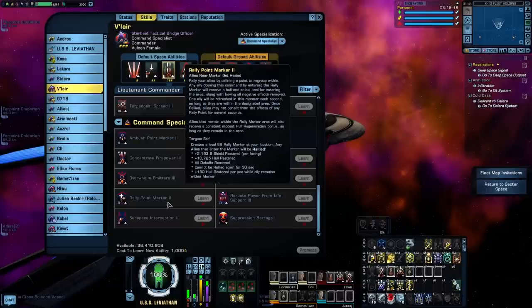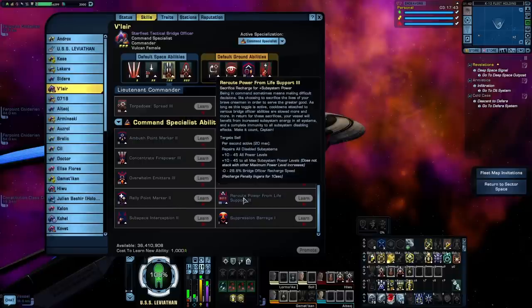Rally Point Marker — unlike Ambush Marker and Phalanx Formation, this one's really straightforward. You just drop it where you are and it does its thing. When you drop it, any allies inside the marker will receive heals to shields and hull and will have any debuffs removed. This one's pretty decent for a tank build because you're going to be healing multiple allies at the same time including yourself, and that's going to be generating threat. I think this one is particularly useful if you're still kind of new to tanking. Reroute Power from Life Support repairs any damaged subsystems, buffs all your power levels, and buffs all maximum subsystem power levels, but the trade-off is that it increases the recharge speed of your Bridge Officer abilities — that is not a good trade-off. Lowering your bridge officer cooldowns has become an incredibly important part of the Star Trek Online meta.